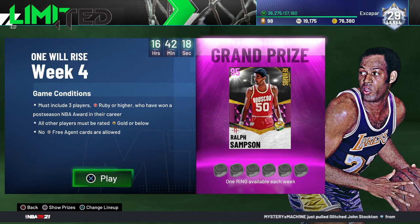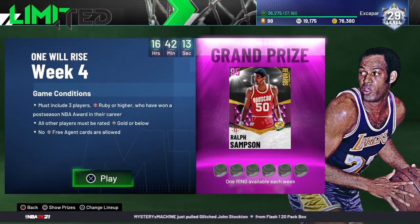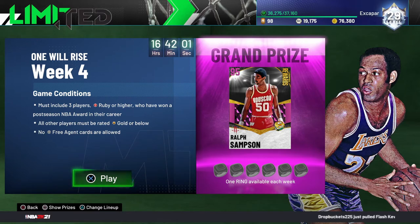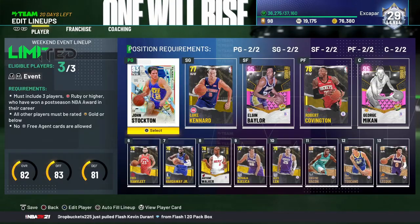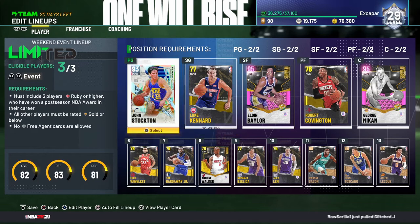That favorite card in your lineup that's going to help you roll through nice and easy. This week's stipulations: you must include three players that are Ruby or higher who have won a postseason NBA award in their career — championship, Finals MVP, something like that. All other players must be Gold or below, and no free agent cards are allowed. Honestly not too bad, not as rough as previous times with only 70-rated or below.